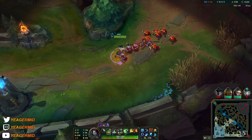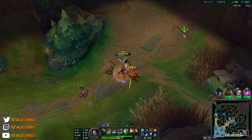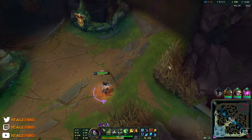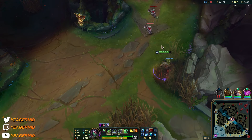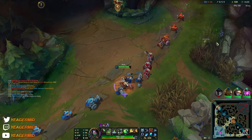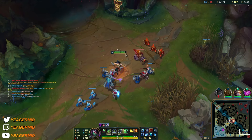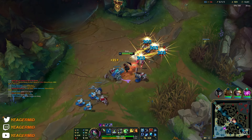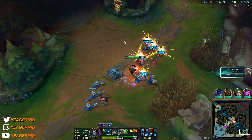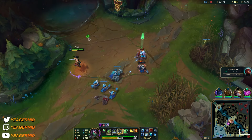Akali is not the type of champion where you get high CS because she's an assassin, and usually they will have pretty low CS numbers. The way they get gold is by kills. If you don't get kills as an assassin in the early or mid game, it's pretty bad because they want to snowball and end it before the enemy champions get to scale up.